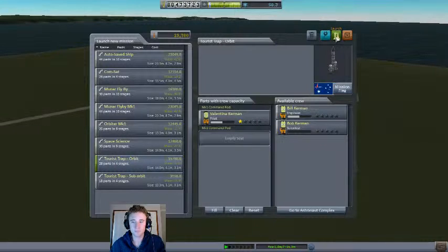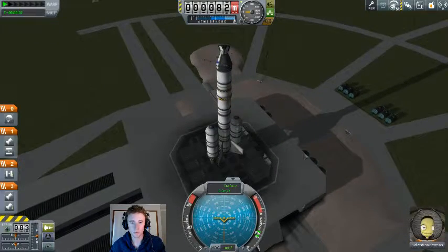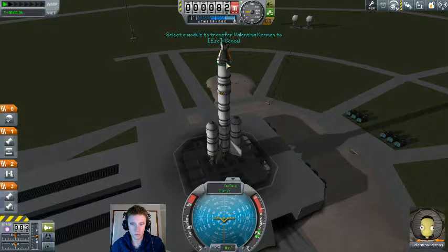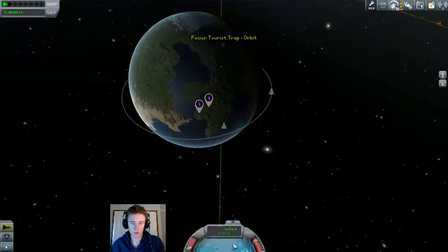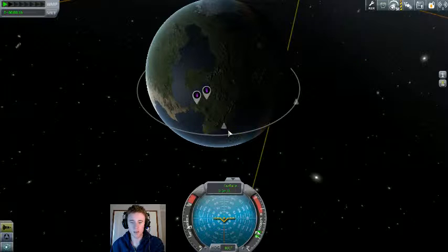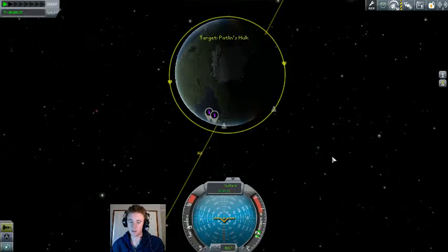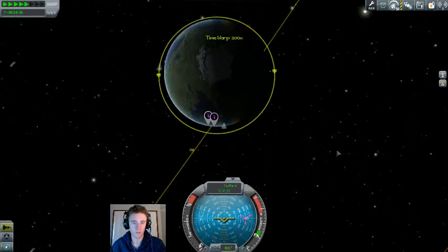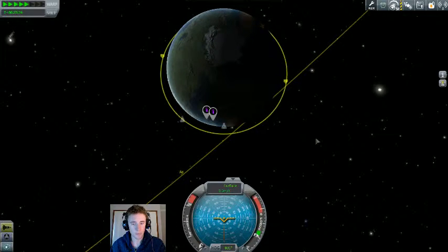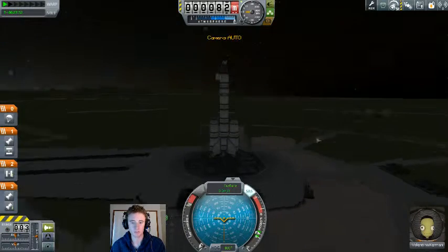Tourist Trap Orbit — it's a rocket with two seats on it, although you're going to have to be in the bottom capsule. Now we are here, and our target, Pat Len's Hulk — I'm assuming that's his capsule. He's there. We want to rendezvous with him in an 83km orbit, so we will wait until he's just behind us. That way we can launch into a higher orbit and let him catch up on us.